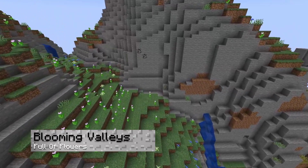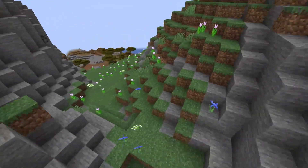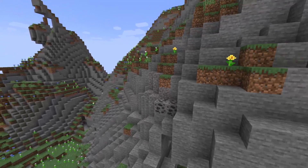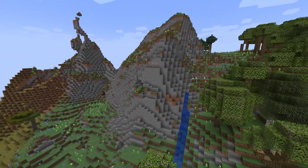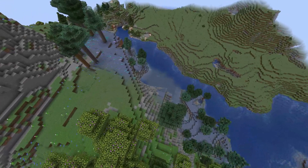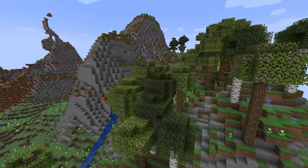As the name suggests, blooming valleys are full of wildlife and vegetation to enjoy. There will be large trees, an abundance of flowers, and other interesting blocks to collect. This is essentially an enhanced forest from vanilla Minecraft, with some unique structures nearby if you're lucky. The vast majority of these biomes are flat, but normally they're surrounded by mountains or hills, which can create the perfect environment for a base or camps to rest while exploring.